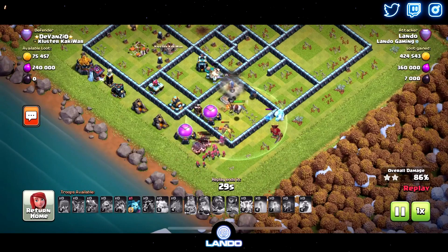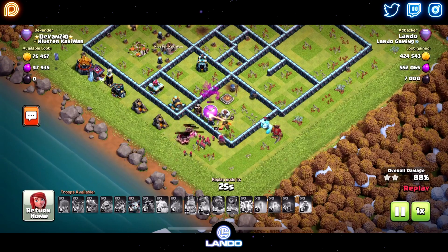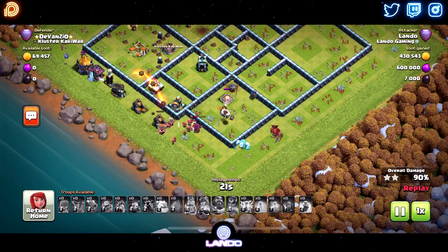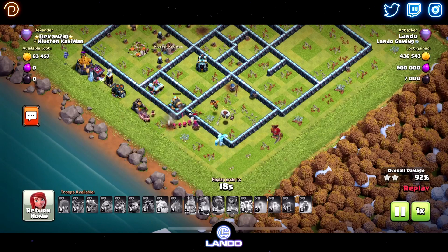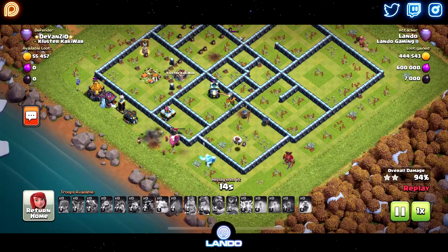We have the Inferno Baby still cruising around. Royal Champ had one shot left on her, and she takes down the Scatter Shot the same time it takes her down. That was actually really clutch. Inferno Baby moves up going to get that Bomb Tower to save us the time of having to break through the walls.